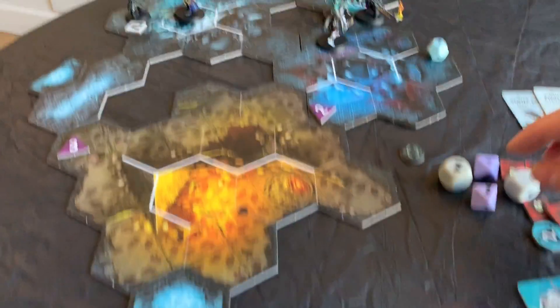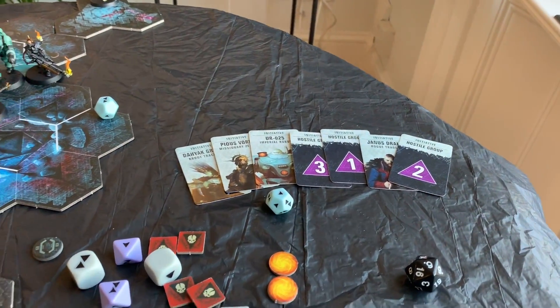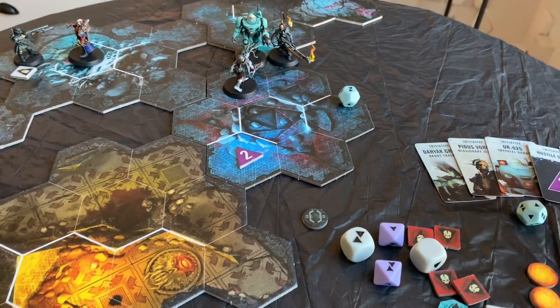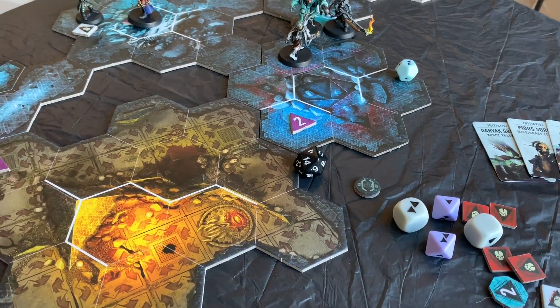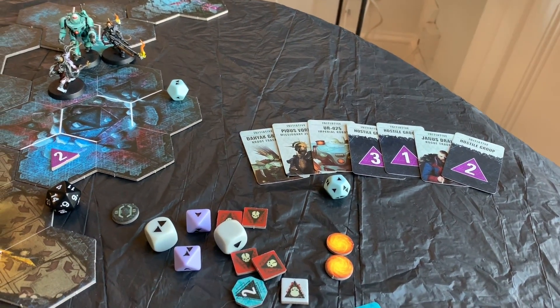That is the end of Janus's go, which brings us on to Hostile group two which was here but was all wiped out. Let's see if they get reinforcements for the Negavolt Cultists - on a four, they don't. That's close. And that is the end of round one of combat.